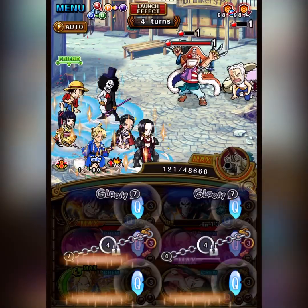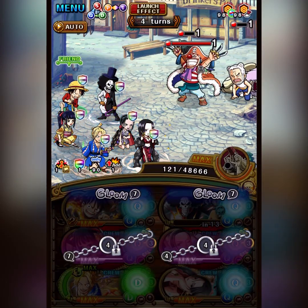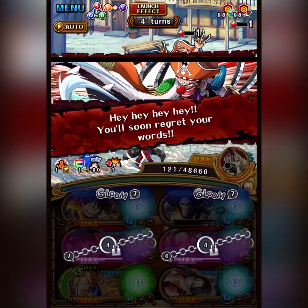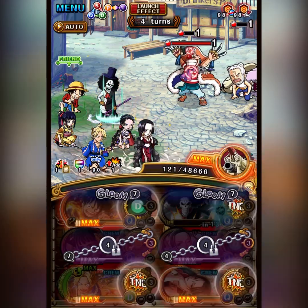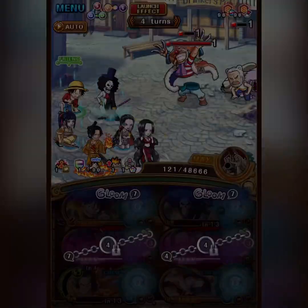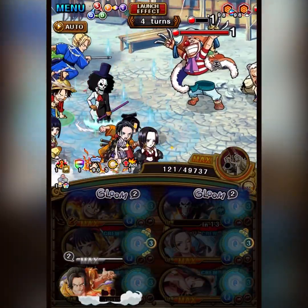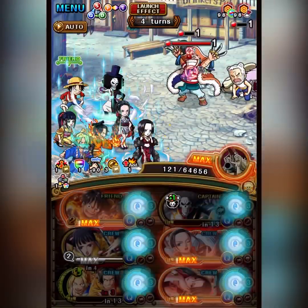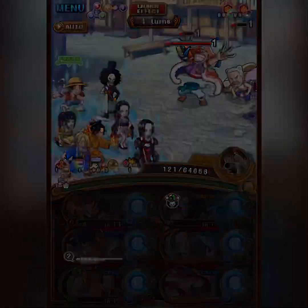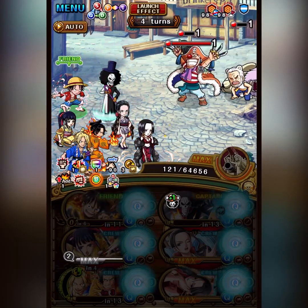The team also uses a limb break expander Timeskip Luffy, and that adds a lot of attack — over 3,000 attack on Timeskip Luffy, very good. And we see the Luffy proc there. The way that support works is that Brook will keep the increased base attack boost the entire final stage. It only gets removed when you move from one stage to the next — it isn't removed when the enemy revives.